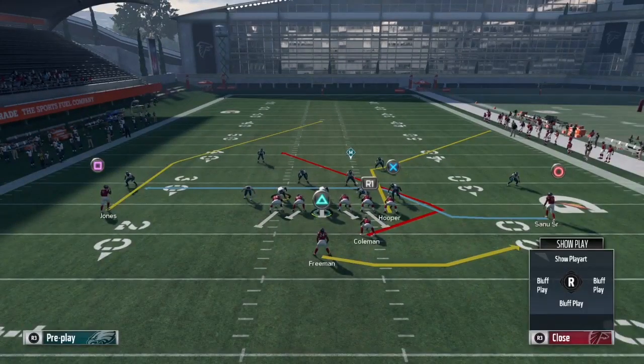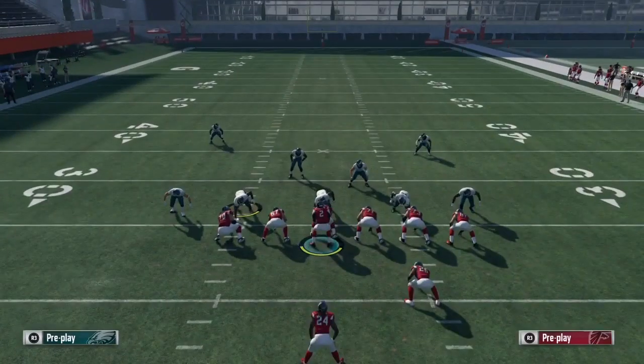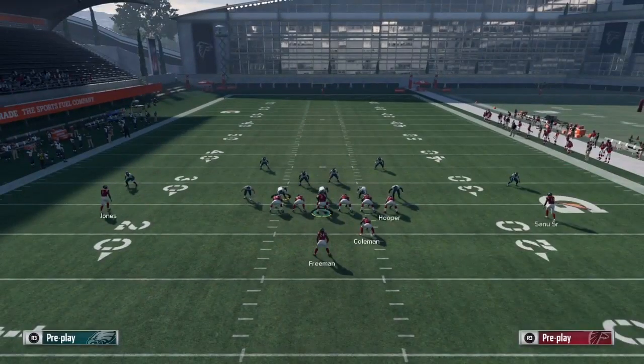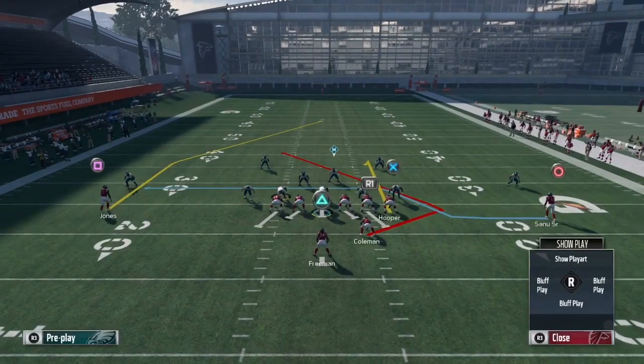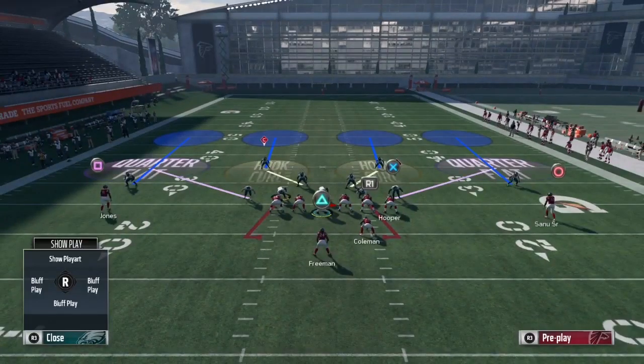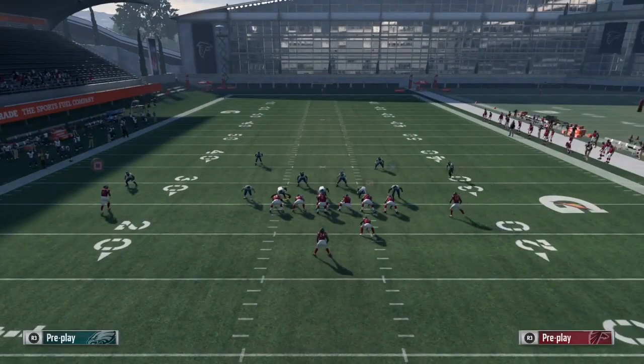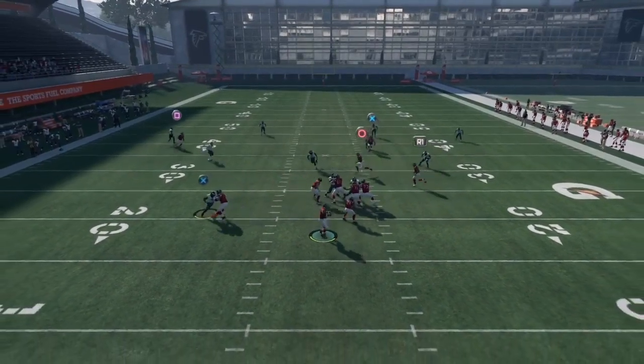Here's the play with no audibles or anything. Your first setup to bomb deep in Cover 4: all you gotta do is block triangle. Your second setup: put X on a curl. You don't have to block triangle — I like blocking triangle for more time in the pocket, it's all up to you. Once you do those setups, all you got to do is snap the ball versus Cover 4 and bomb it deep to Julio Jones.